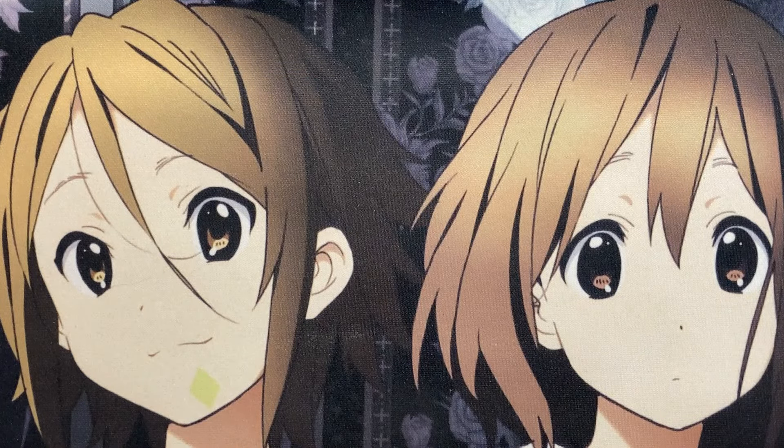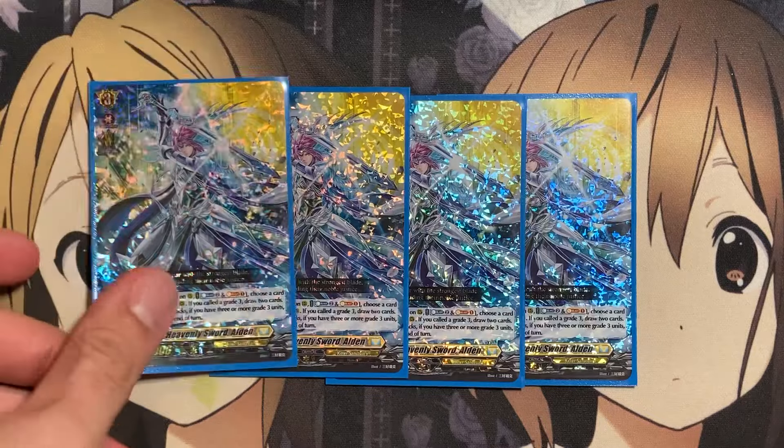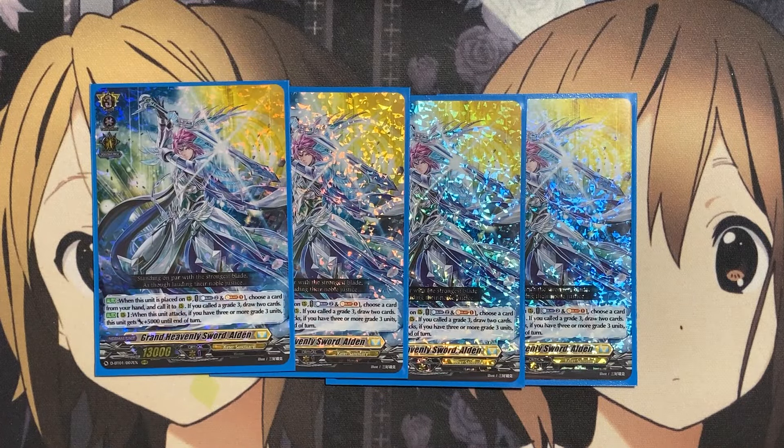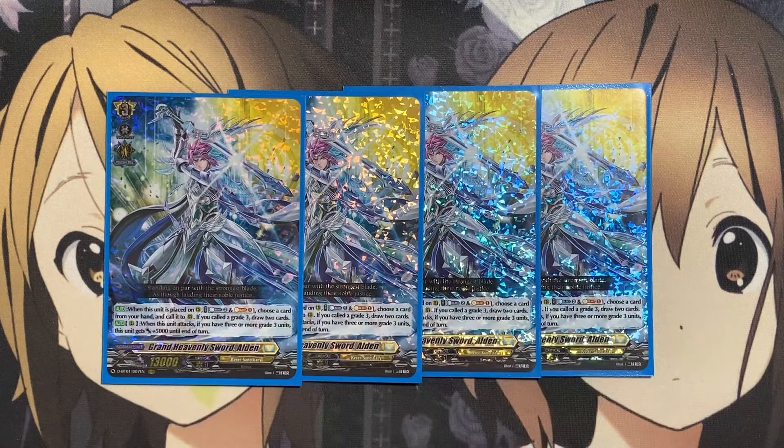We're also running four copies of Grand Heavenly Sword, Alden. When placed on rearguard, counterblast two, soulblast one, choose a card from your hand and call it to rearguard. If you call a grade three, draw two cards. On rearguard, when this unit attacks, if you have three or more grade three units, it gets plus 5,000 power to end of turn. So as long as you have a grade three providing boost, your Vanguard, and one other grade three rearguard that hasn't attacked yet, you'll have the plus five pressure — making it a viable target for Bastion Accord's re-stand to swing with a drive check.